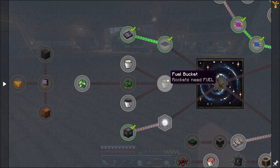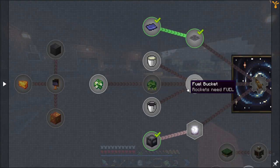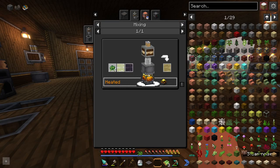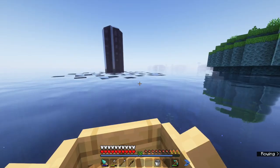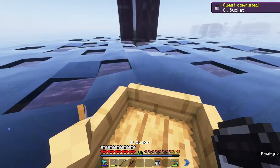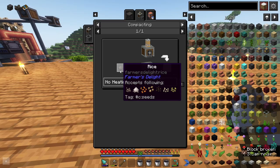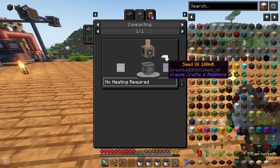There are just a few more things we need to complete first. The first is we need to find a way to get fuel. The recipe for the fuel for the spaceship calls for oil, seed oil, and pure biomatter. Oil can be found out in the ocean and we can pick up buckets of it there. Seed oil is made by compacting any seed, and that gives us 100 millibuckets each.